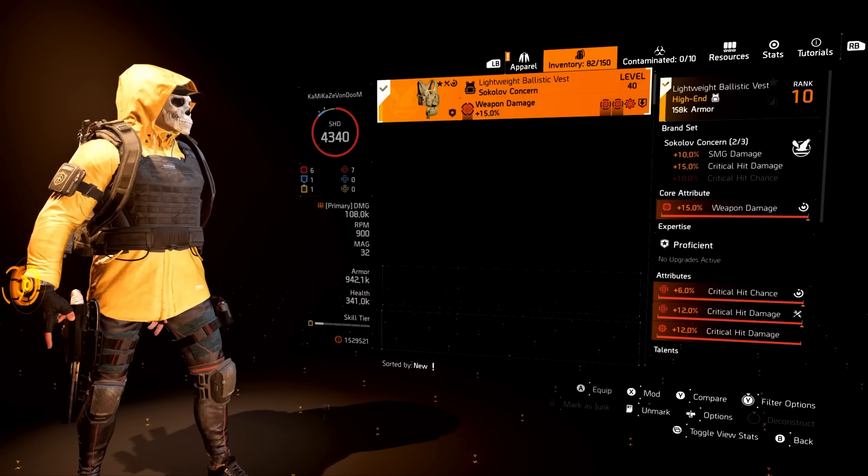The last piece is Sokolov Concern. With the Ninja Bike it shows that I have two brand set bonuses for Sokolov Concern, giving me 10% SMG damage and 15% crit hit damage. As far as the attributes, we have weapon damage for the core, max crit chance, crit hit damage with a max crit hit damage mod, and we are using Unbreakable for this one. That's it, really — depending on PvP or PvE, I'll switch out my skills.